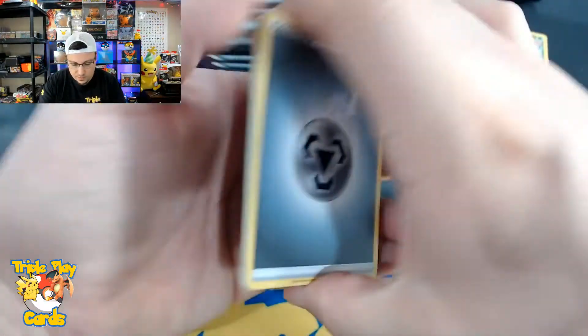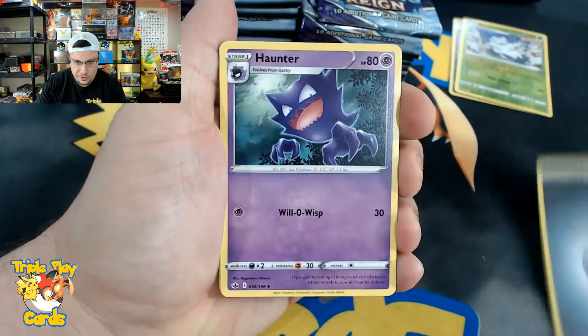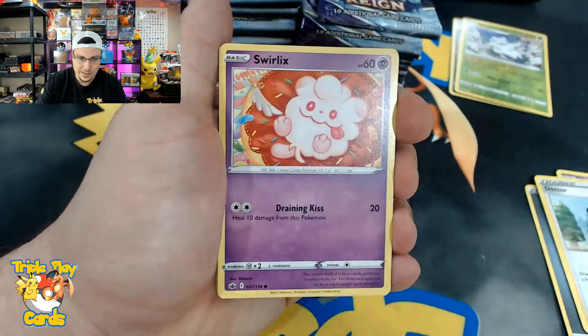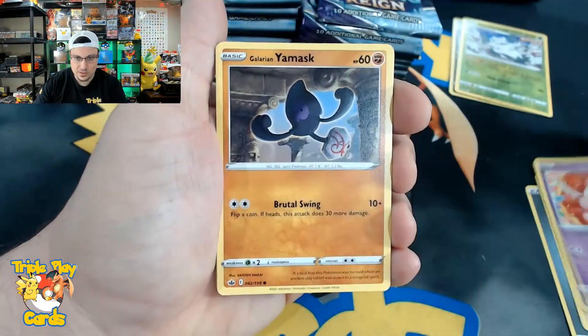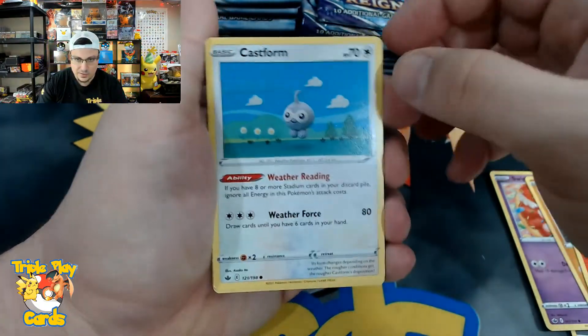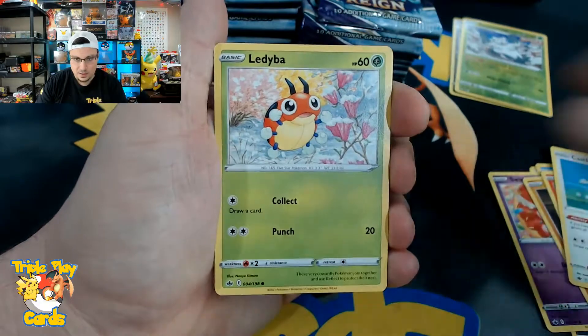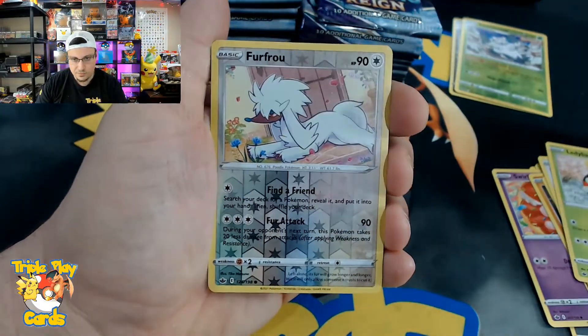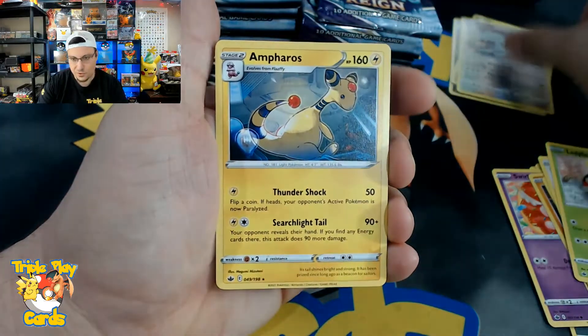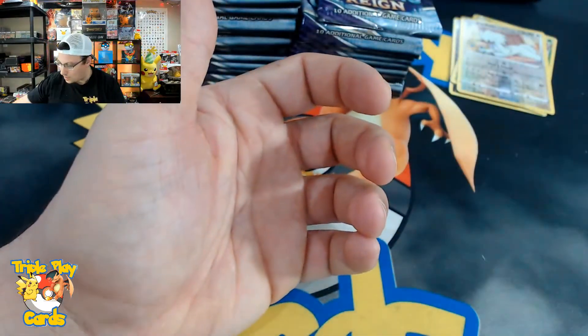Going with metal energy: Haunter, Doctor, Sealeo, Swirlix, Yamask, Castform — reverse and an Ampharos non-holo rare.